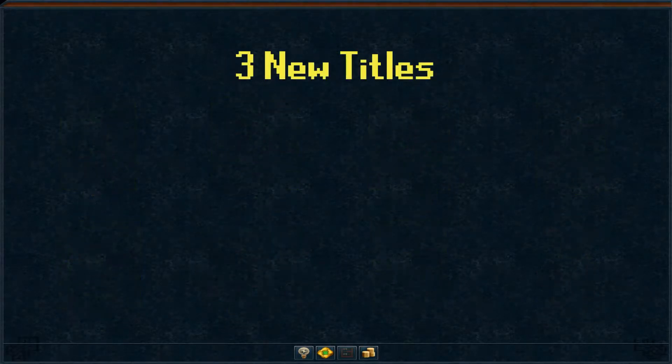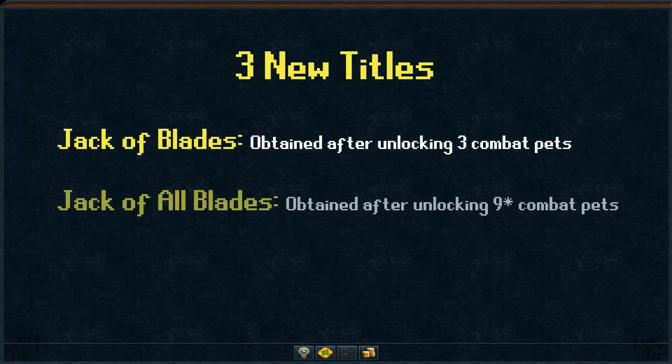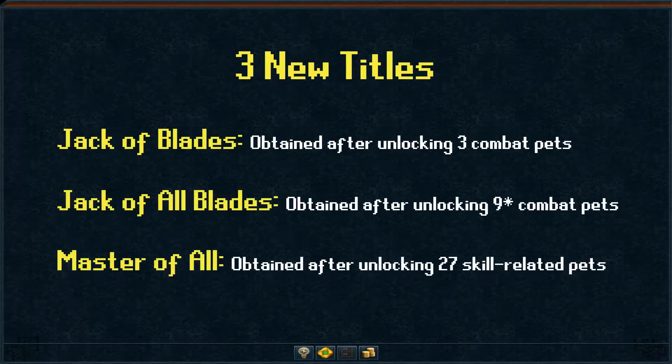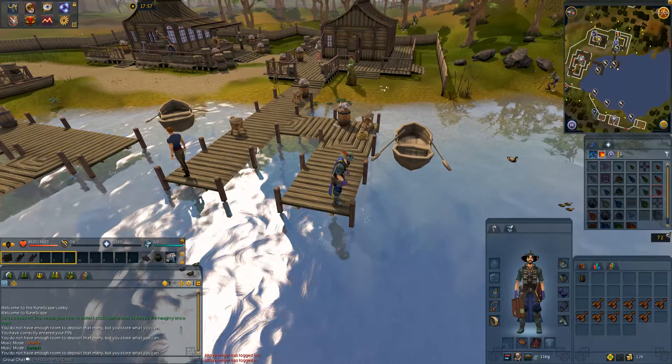Unlocking three combat pets nets you the Jack of Blades title, unlocking all eight combat pets nets you the Jack of Blades title, and unlocking all 27 pets, excluding boss pets, nets you the Master of All.